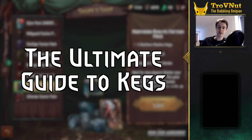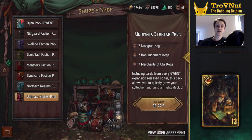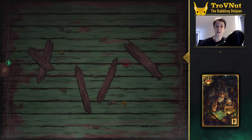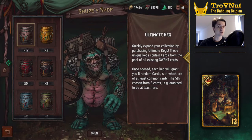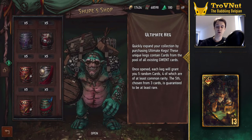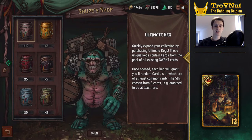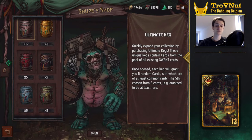If you've spent any amount of time in Gwent, you know about kegs. You earned some, you bought some from Shoop, and you've let the big boy smash them between his massive fists to amass new cards. These cards vary in rarity from white common cards, blue rare ones, purple epic cards, and finally the elusive orange legendary cards. You get five cards from each keg, where the first four can be anything from the set that the keg draws from, and the fifth one being at least a rare card. On top of that, Gwent allows you to choose your fifth card by giving you a choice between three cards from the same rarity.